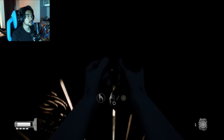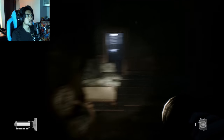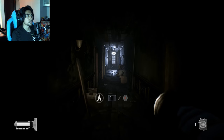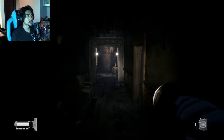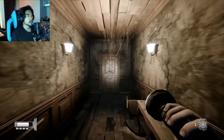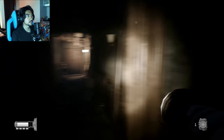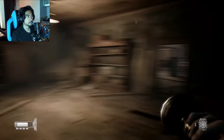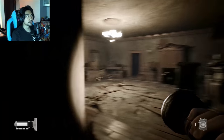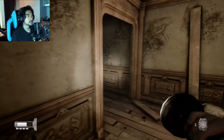Aku dah jumpa closet key, so boleh buka kot ni. Bismillahirrahmanirrahim — gelap, takde apa. Tapi kita ada closet key, so kita boleh buka almari. Kena tahu pula, kena ingat pula almari mana kan. Why you have to be so rude? Aduh! Lari! Aku lari, pandang depan. Dari pintu yang nak save tu, dari tu sini.